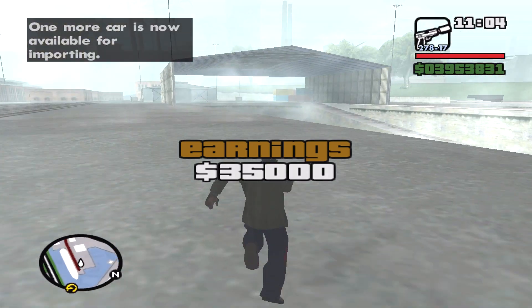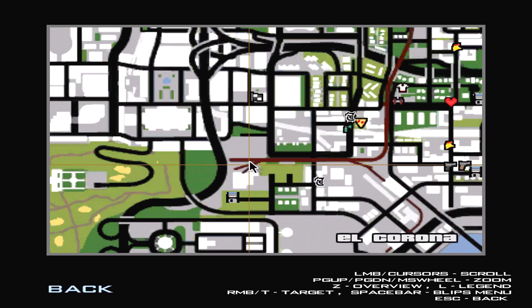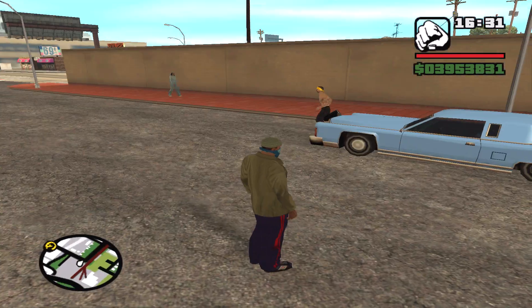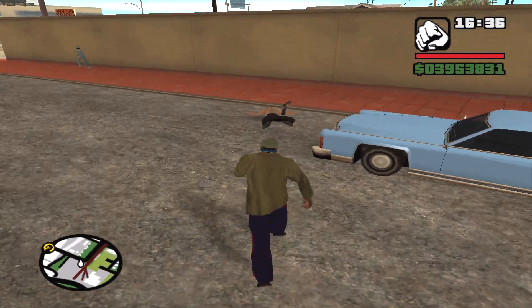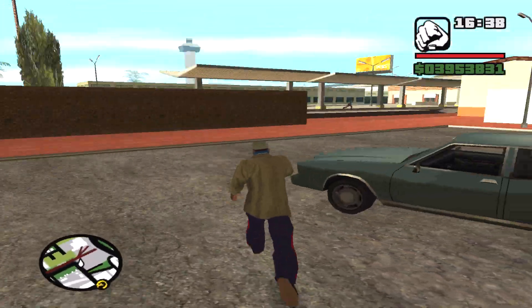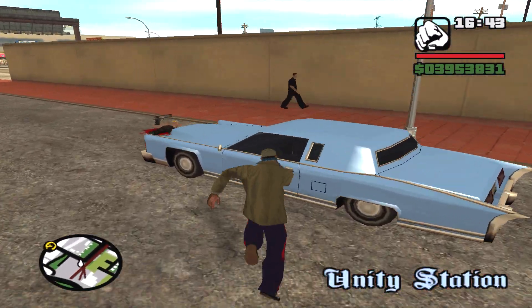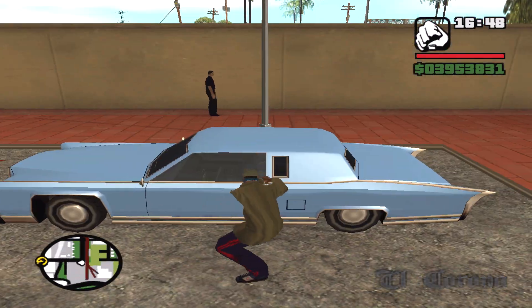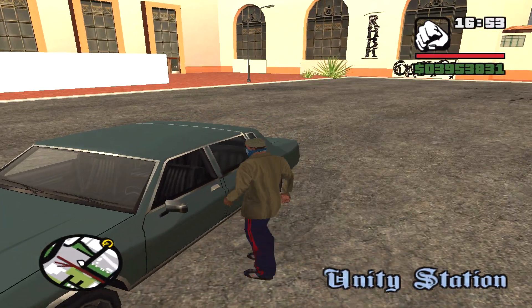Of course, the last one is the Remington, also in Los Santos — the final car on list one. The Remington can be found at Unity Station, near the Lost Azteca territory, and of course where the Lowrider side mission takes place. It's also where you come with Big Smoke to shoot the fools on the train. Unfortunately this one is locked, but they can spawn unlocked, so I'm going to go around the block and hope it spawns unlocked this time.